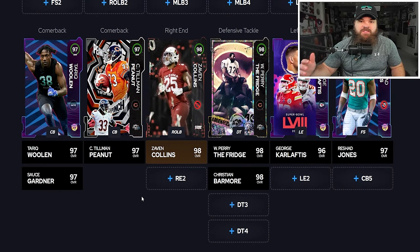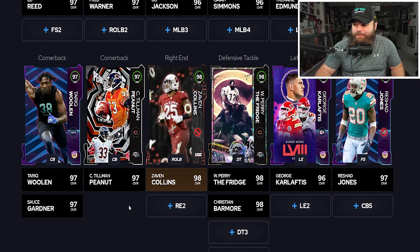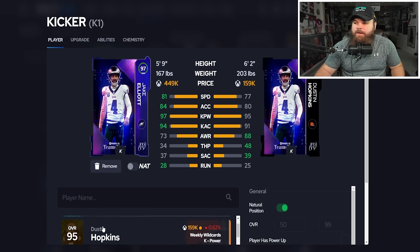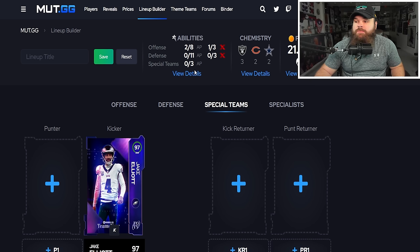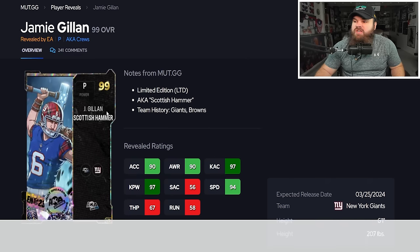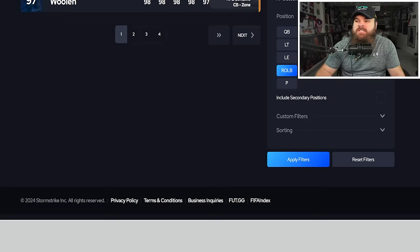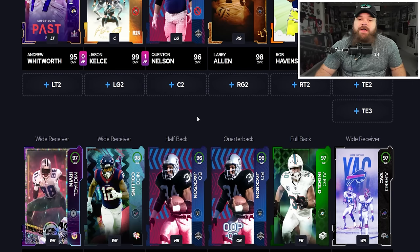This is what the defense looks like. At the end of the day, it's all about scheme, and we have basically every formation covered. At special teams: kicker Jake Elliott — 97 kick power, new best kicker in the game, gets both slow meters. Punter Jamie Gillan, the Scottish Hammer — 99 overall, 97 kick power, also gives an AKA boost to the team.